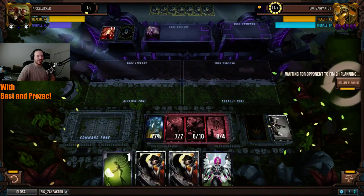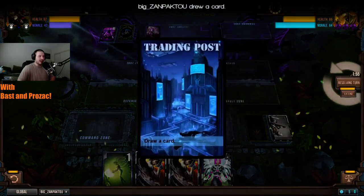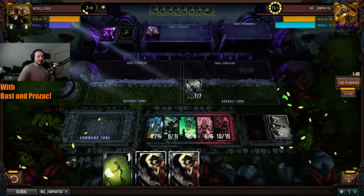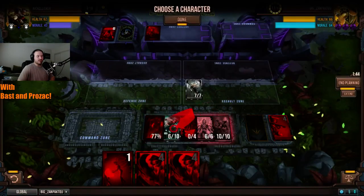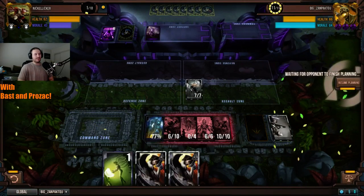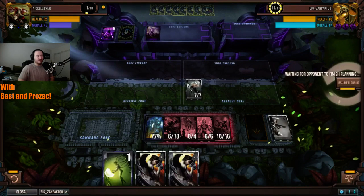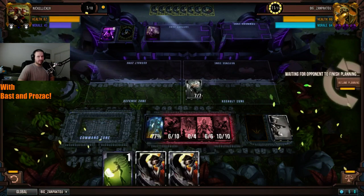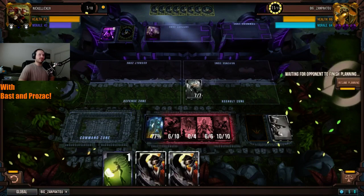Secluded Constructor has no fodder to utilize. He has a second G, Champion of Ruin — that'll just be poke. He puts a Splitter on the field so Secluded Constructor has something to work with. Let's see how Nickel Liquor can recover — expecting just a Precautionary Measures power turn whenever he gets it. Let's talk about Zanpakuto's win condition.